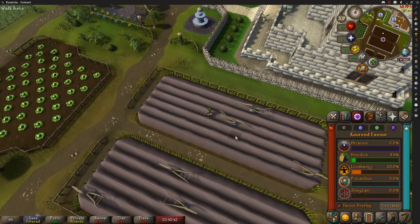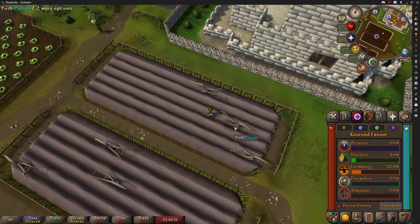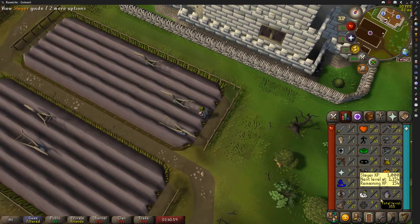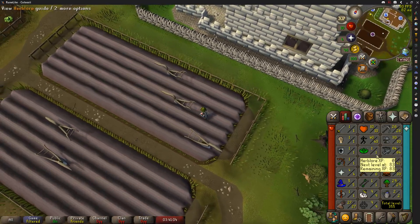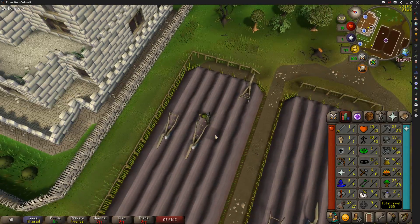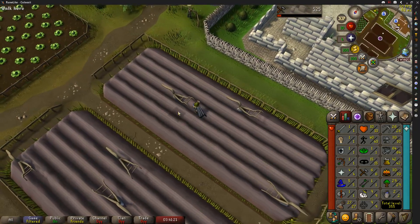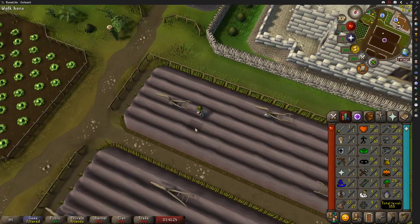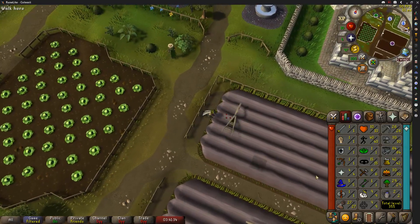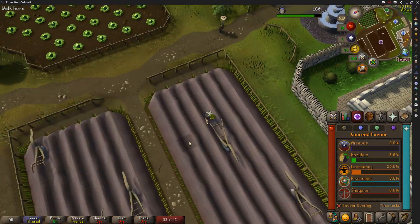We're about halfway done with this plowing activity. It's not too bad for gaining favor, but it gives you a weird combination of experience. You get farming obviously, but it gives you crafting experience when you repair the plow, which is kind of odd — you're repairing something with a hammer, so I think that should give construction experience. Maybe I'm a little biased because I need construction experience. Also, the frequency that you have to repair it actually gives you better crafting experience per hour than farming experience, which is the activity you're doing. My gripes, if you will.